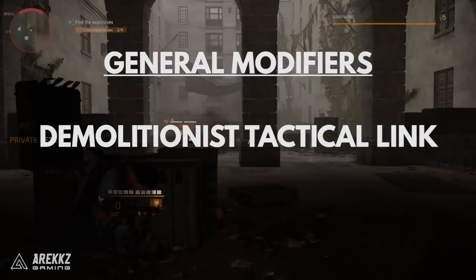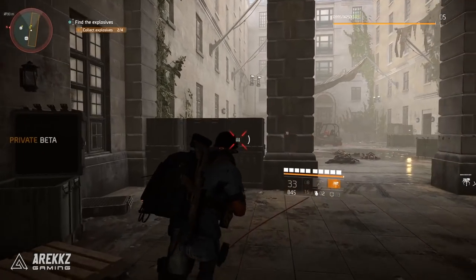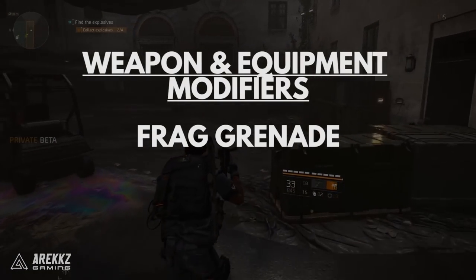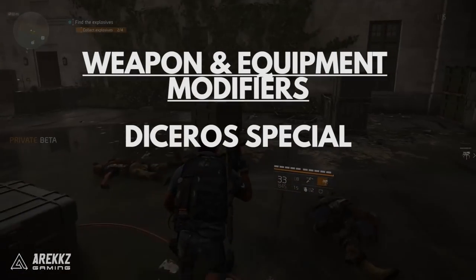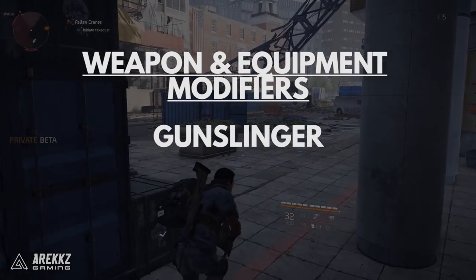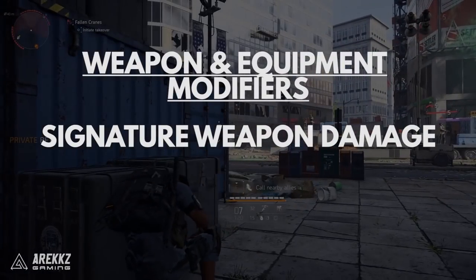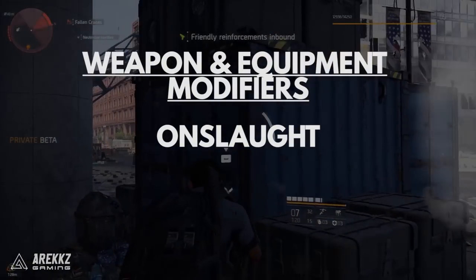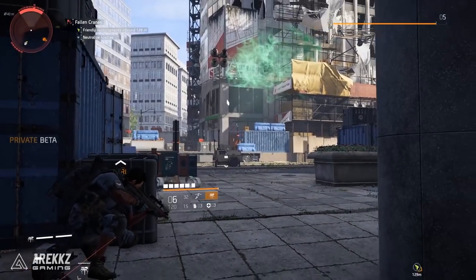The Demolitionist Tactical Link gives group members plus 5% damage to targets out of cover. Moving on to weapon and general equipment modifiers: the fragmentation grenade deals damage and causes targets to bleed. The Desurius special gives access to a 0.357 magnum revolver. Gunslinger provides plus 10% increased sidearm damage; signature weapon damage is plus 145%; Spray and Prey gives plus 15% increased SMG damage; and Onslaught gives plus 15% increased LMG damage.